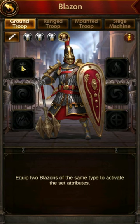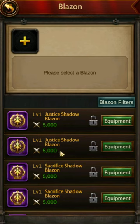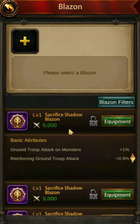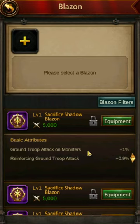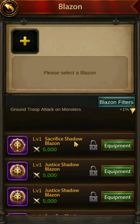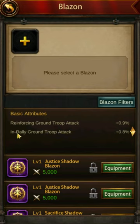We're going to skip over all the Justice blazons and just look at the basic attributes for Sacrifice. These basic attributes roll randomly — I could get some really good stuff or garbage. Ground troop attack versus monsters is not useful. Reinforcing ground troop attack is semi-useful but not what I'm really looking for. Ground troop training capacity — no thank you. Attack on monsters — garbage.